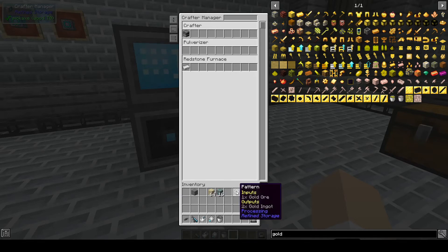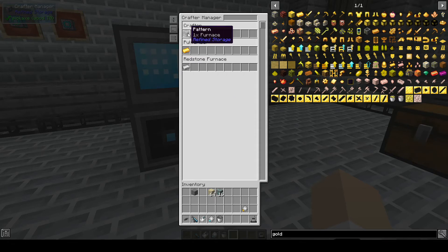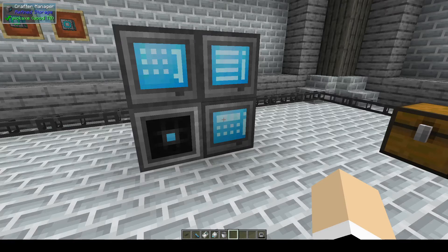Since we want two ingots out, we need to put the pattern in the pulverizer. I also have a pattern in the redstone furnace for iron ore. There's the pattern in the crafter. As you add more crafters and machines, they will appear in the crafter manager so you don't have to go around your base to find each specific crafter.